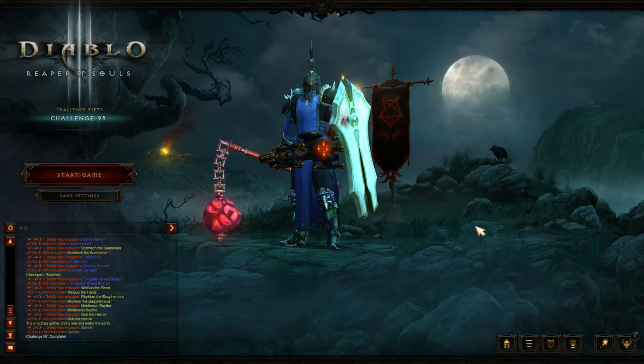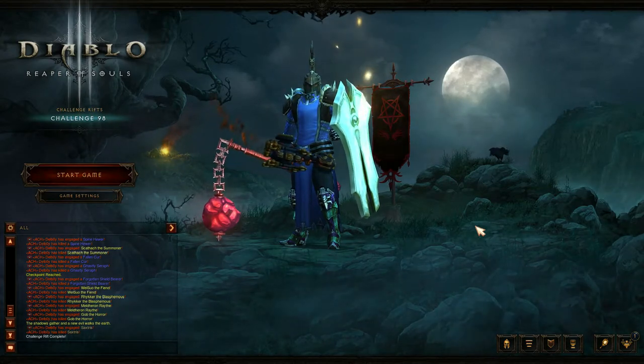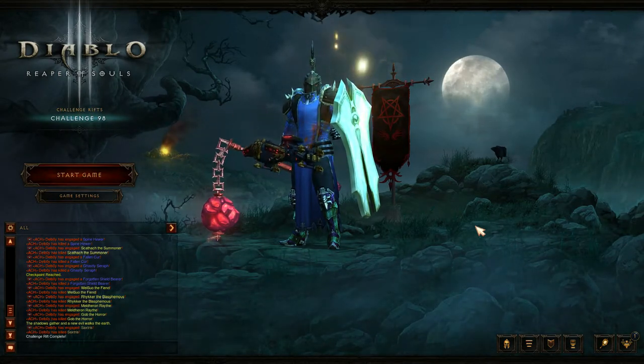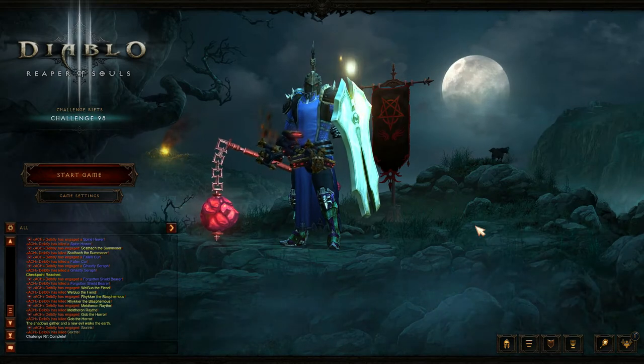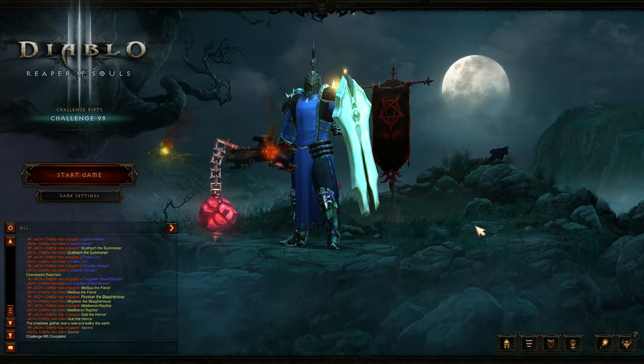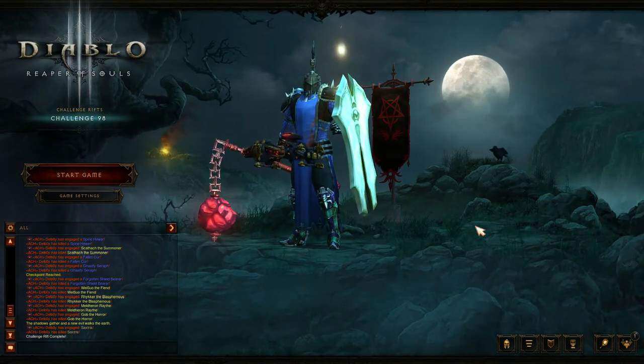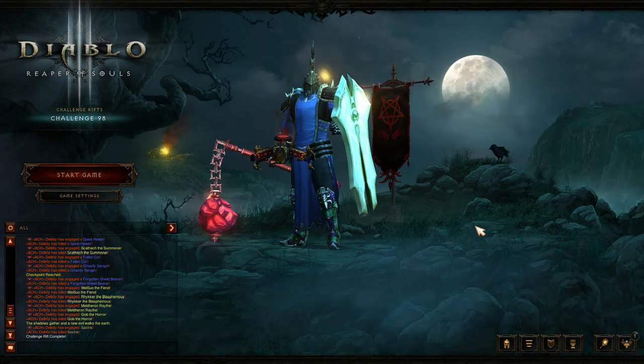Welcome to today's video. My name is DB and this is Challenge Rift 98 on the EU servers. This week we have a Crusader Lon build — it's pretty good, pretty strong, with plenty of ancient items. Last week I managed to hit six on the leaderboard, a really good achievement — never been able to get there before.